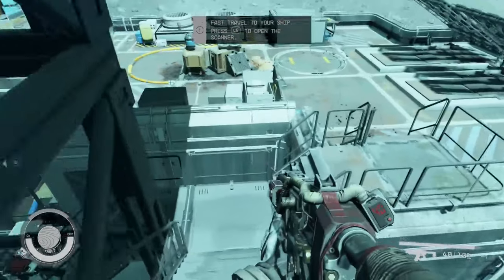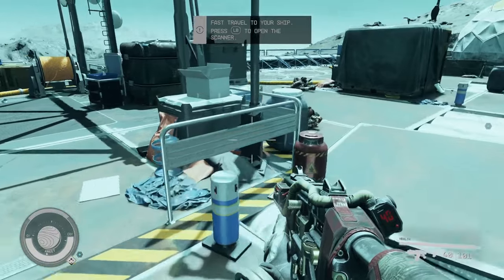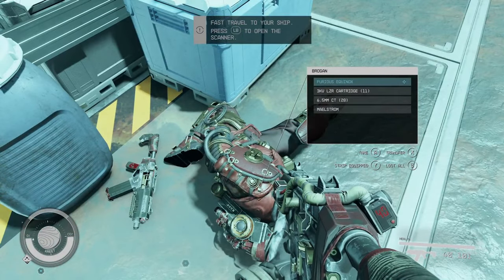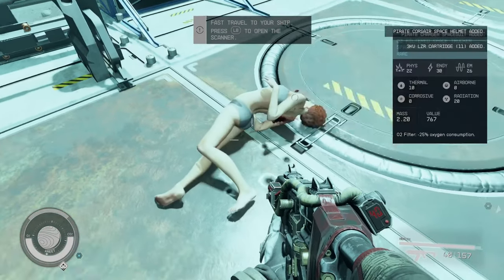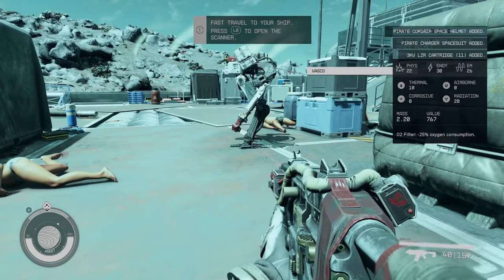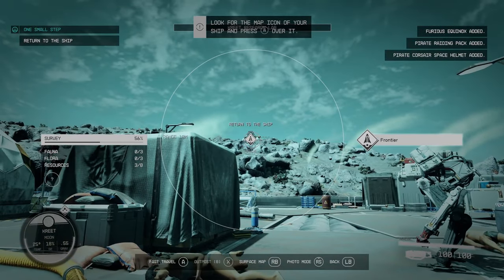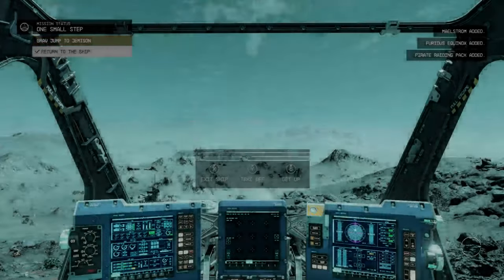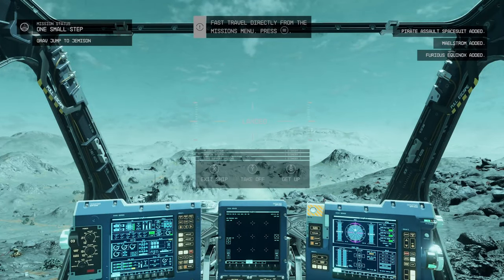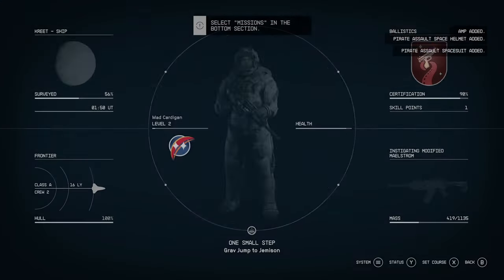Okay, so you can either stay and deal with these pirates and search the whole area, or run off. I'm completely missing whatever's interesting here, but we shall forego that and get the hell out. You can also look at places you've been and fast travel — that's another nifty little mechanic. 'To reach the Lodge, we must jump to the planet Jemison in the Alpha Centauri system and land in the city of New Atlantis.' Can do, buddy.